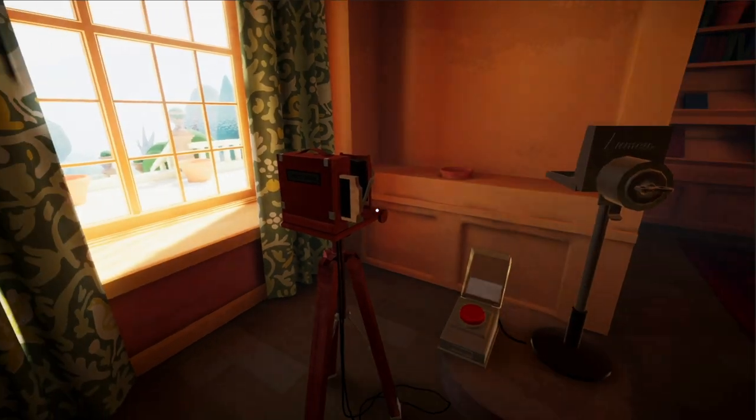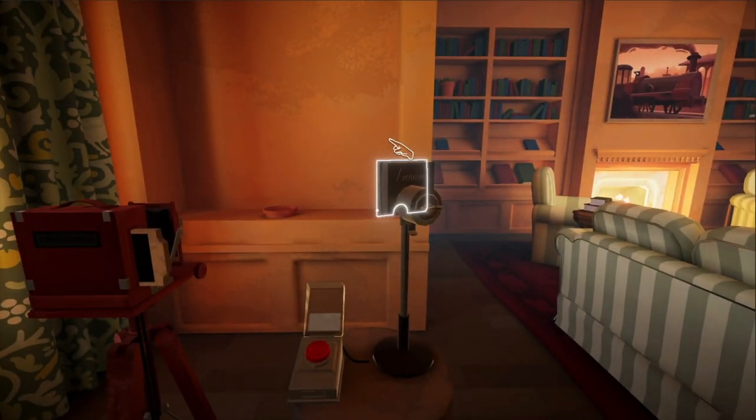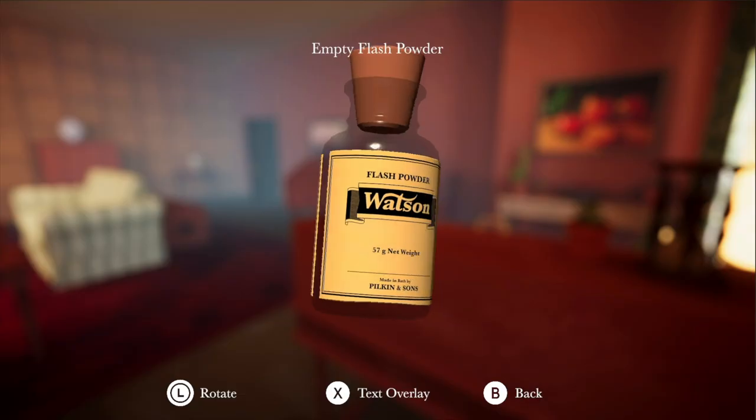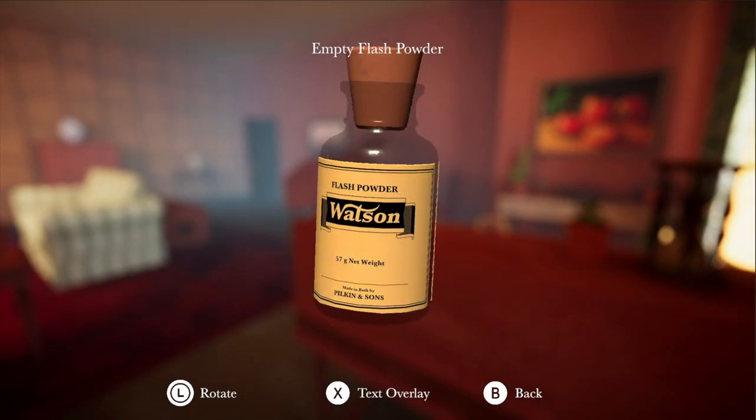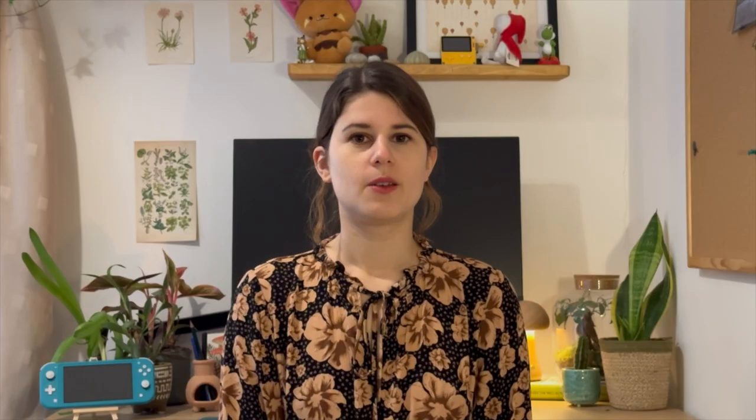You'll need to find a way to recreate its environment by using the flash lamp of the camera inside the drawing room. Maybe this tiny bottle of flash powder contains some information about how to create a flash? We're excited to share more plants with you soon, but in the meantime, you can follow us on TikTok to see more behind the scenes footage.